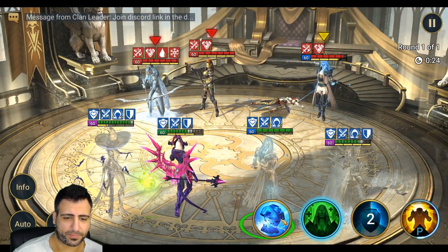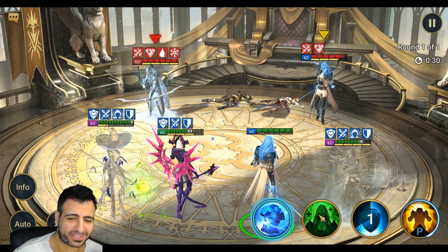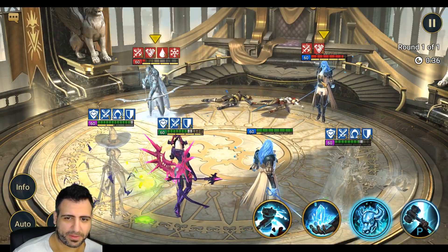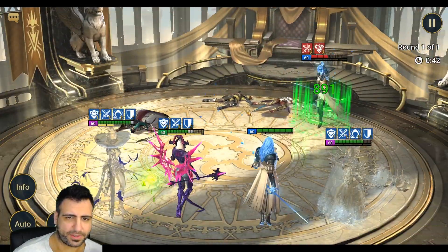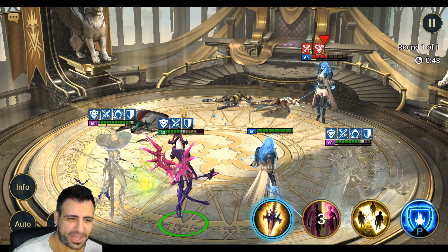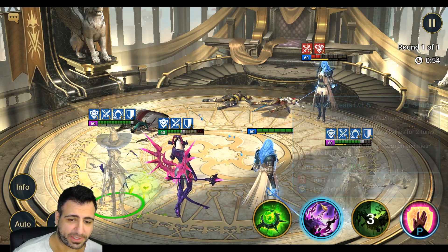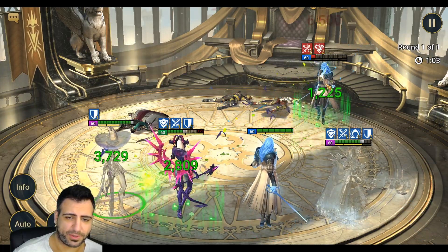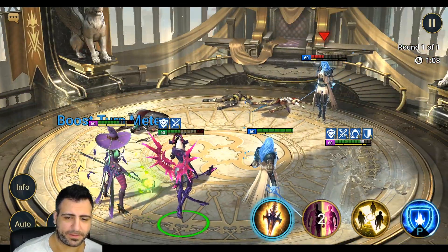79,000 damage. I want to go again — attacking the other Godlot with a basic to try to get an extra turn, there it is, we got the kill and an extra turn. We're going to try to provoke Rotos so he doesn't use his A3 — the issue is he gets extra turns on his basic, 30% chance. Duchess's double hit is very good against him. We're also going to try to place fear on him — fear is also his weakness, but we couldn't do it.